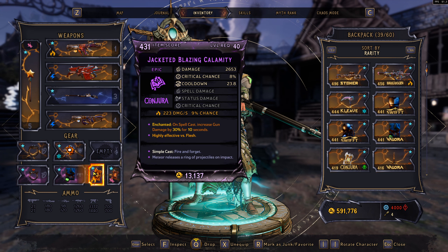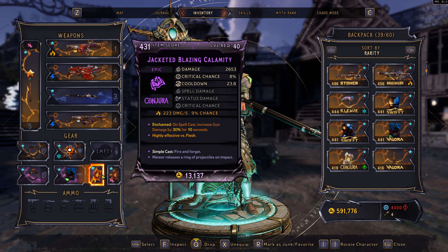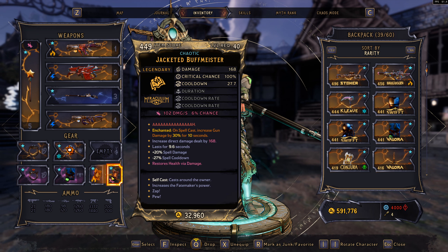I have a spell here that does 2653 damage as its base damage. So when I go and use the Buffmeister it is going to take that 2653 and add that as the base damage, which will then buff all of the direct damage you deal.